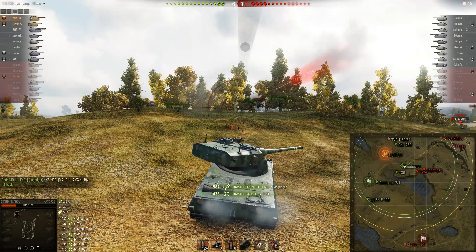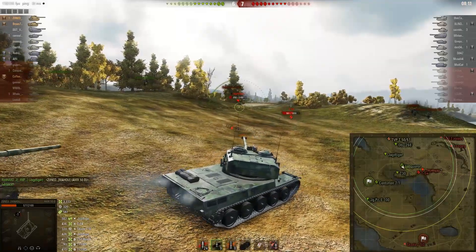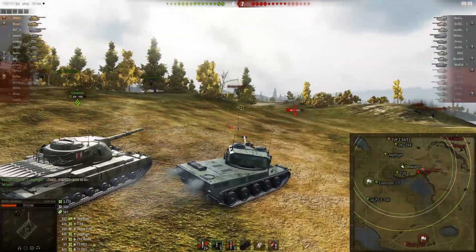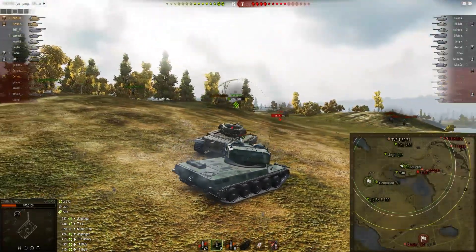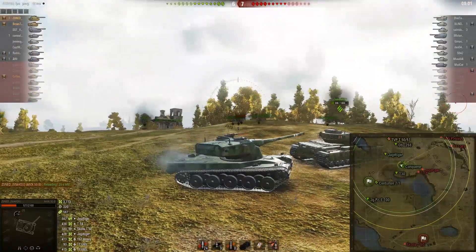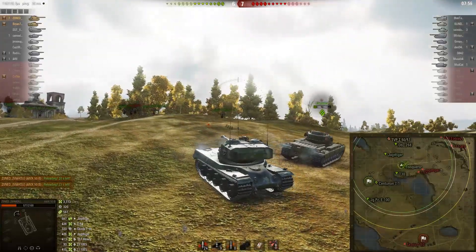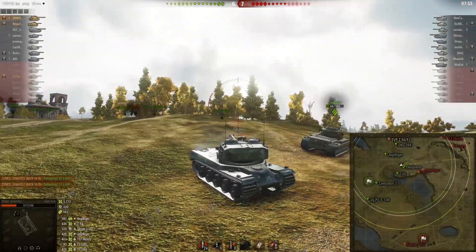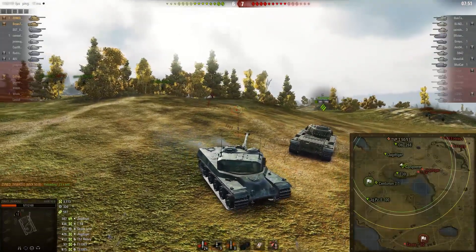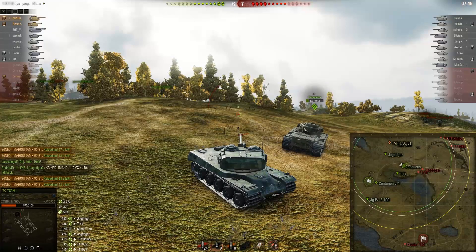Thankfully one of the tanks bounced and I was able to walk away still with some hit points — but I only have 500 HP now, and they have a Jagdtiger who could one-shot me on a decent damage roll. I'm trying to see if he's going to poke this corner. I decide he's not going to poke, so I drop my clip and wait, trying to see if their team will be too aggressive and overextend. I'm holding my clip and watching for the T54 — that tank can be a big problem in this corner in mid-to-late game situations.